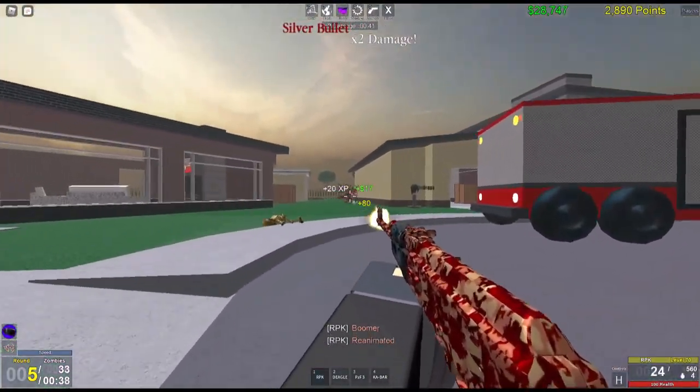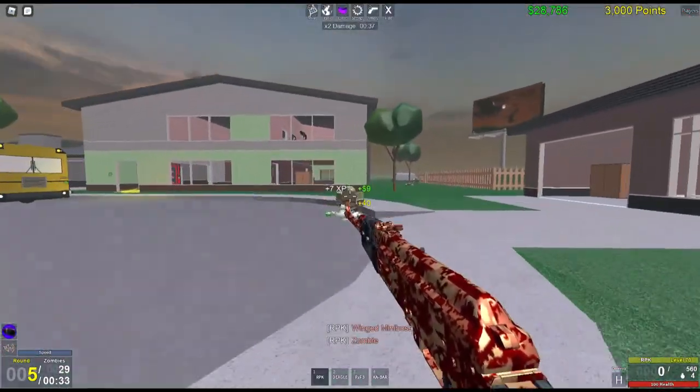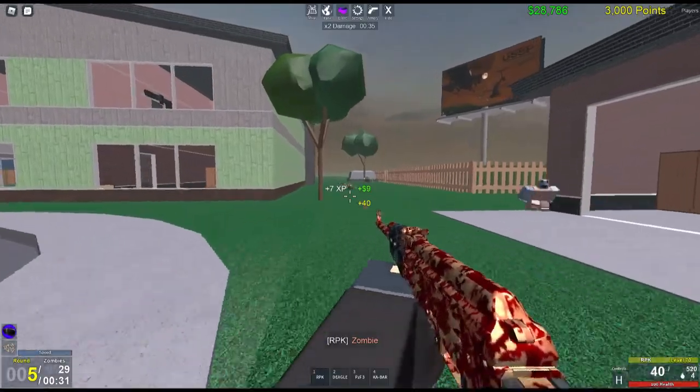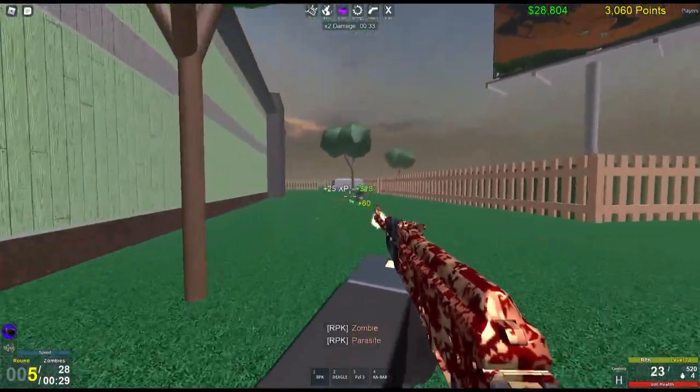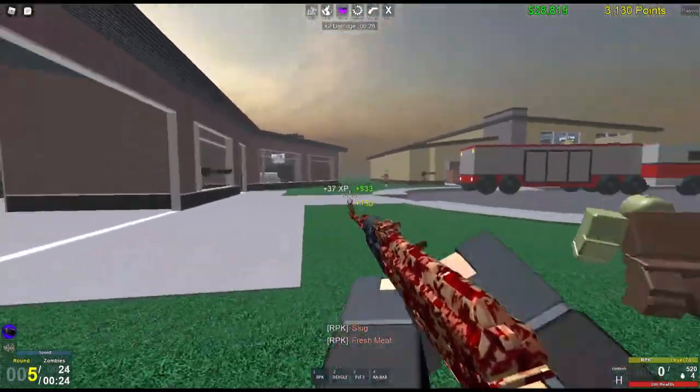These drops you keep getting — the bullet icon doubles the strength of your rounds so you can take down zombies twice as fast. Besides that there's also an insta-kill, which is really great when it comes out, especially for killing the armored plated zombies.